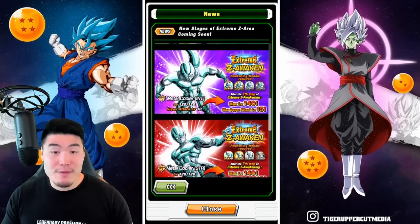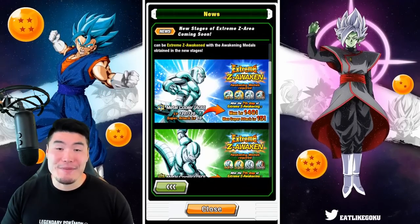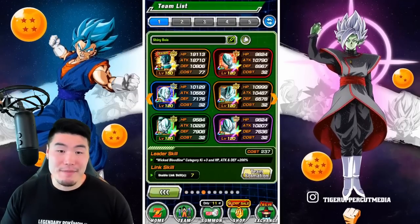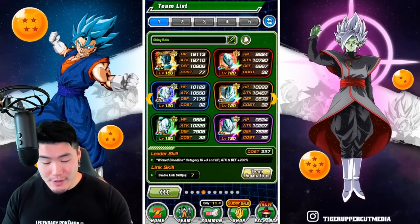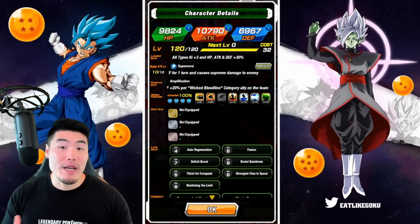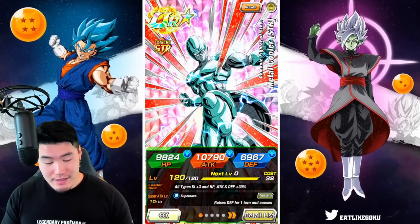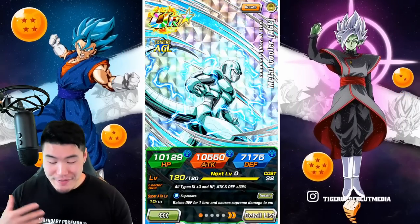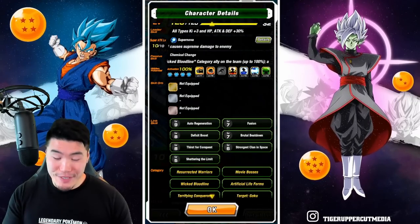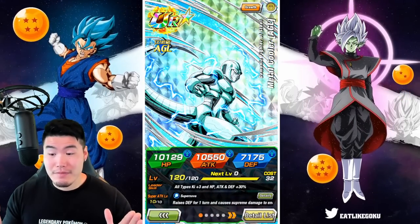I'm super excited for these EZAs because I think this team is going to be really fun to run. I already got my team set up and ready to go and I've been working on their links too. Hopefully by the time these Extreme Z Awakenings drop, I'll have them close to maxed out. It takes a while to fully level 10 all the links, but we should be close. Look forward to that showcase very soon.